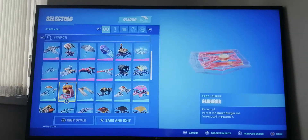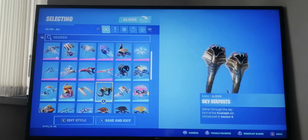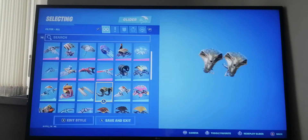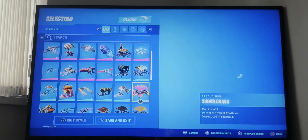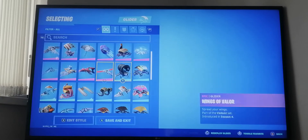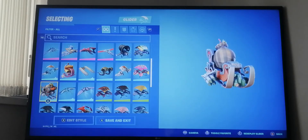A glider from season seven with a big derby on top. Lockstep from season eight which looks pretty cool. Sky Serpents which are two snakes, and Star Strider which is like a spaceship kind of glider. Sugar Crash from season four, Tactical Sleigh from season seven with a Christmas theme since it was Christmas at the time.